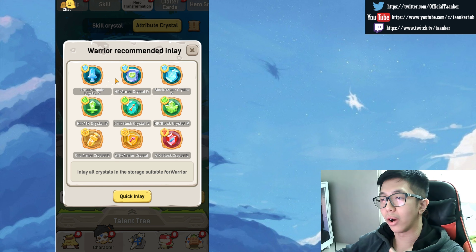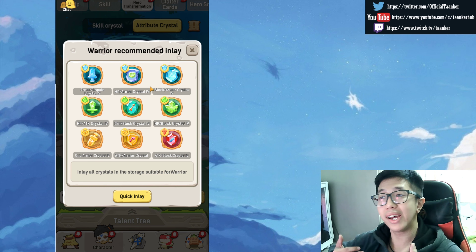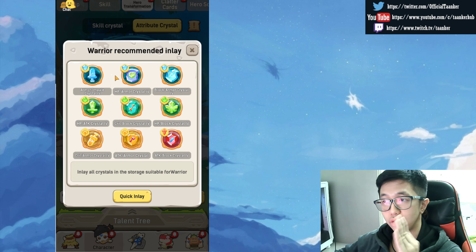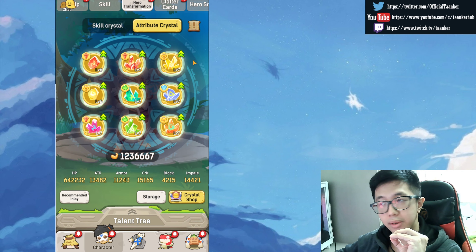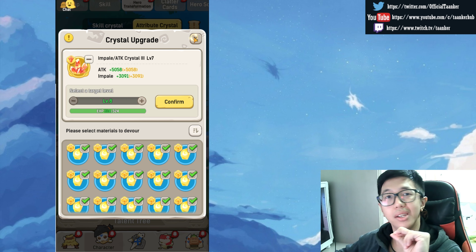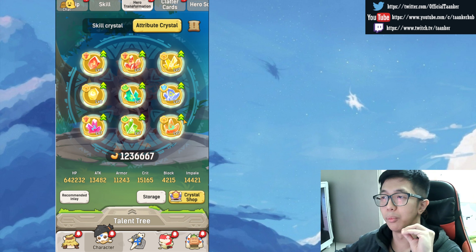As a warrior myself, I need armor, I need block, I need HP — a lot of those. I'm a tank, a frontliner; I'm not supposed to do damage. Is there armor on this? Yes. Is there HP? Yes. Is there block? Yes — that's great. All the things I need: armor, armor, and block. Should I inlay all of them? Yes. Make sure to do that. Do not skip this and go upgrade the wrong things — that would be the worst mistake ever.